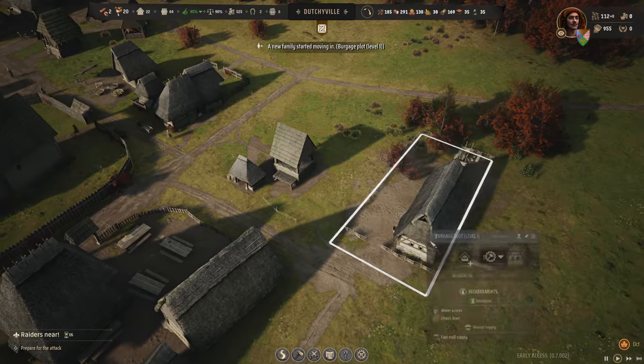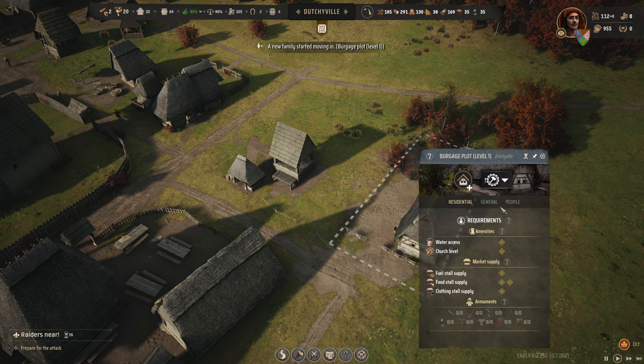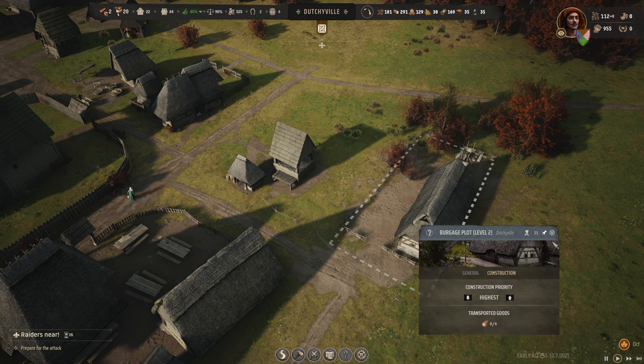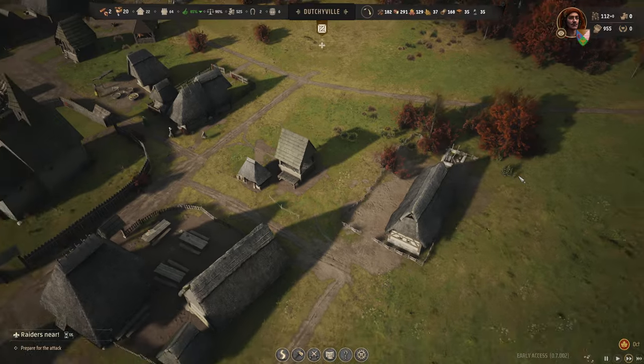More families are coming in, we have no more room for another family. Oh, there we go, we have everything done. We are going to upgrade this to level 2 - highest priority - and then we are going to build the brewery over there.